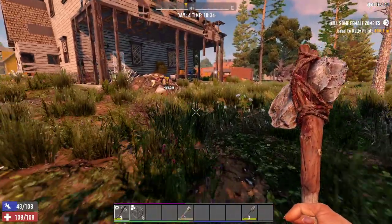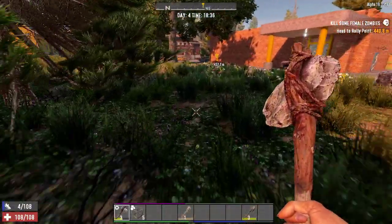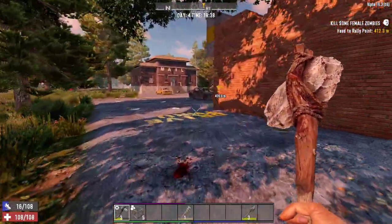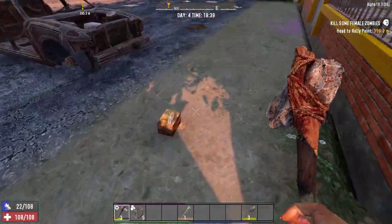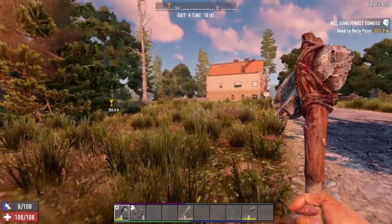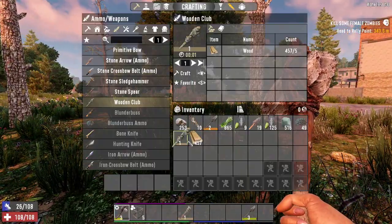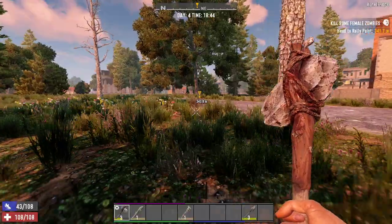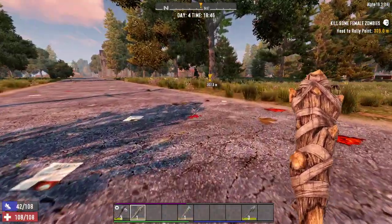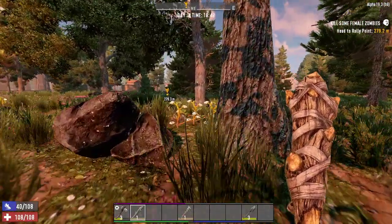There are quite a few buildings over here we're gonna need to come look at eventually - the restaurant, the post office, the general store. Yeah, it's gonna be some good stuff to look at. You know what, let's use a level one club - it's not great but it's better than nothing, and I haven't found anything better yet, which I was hoping I would have by now.